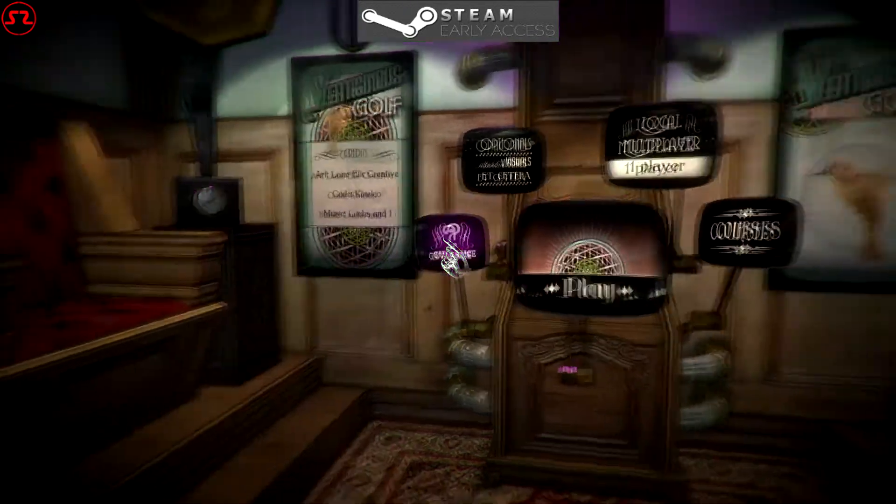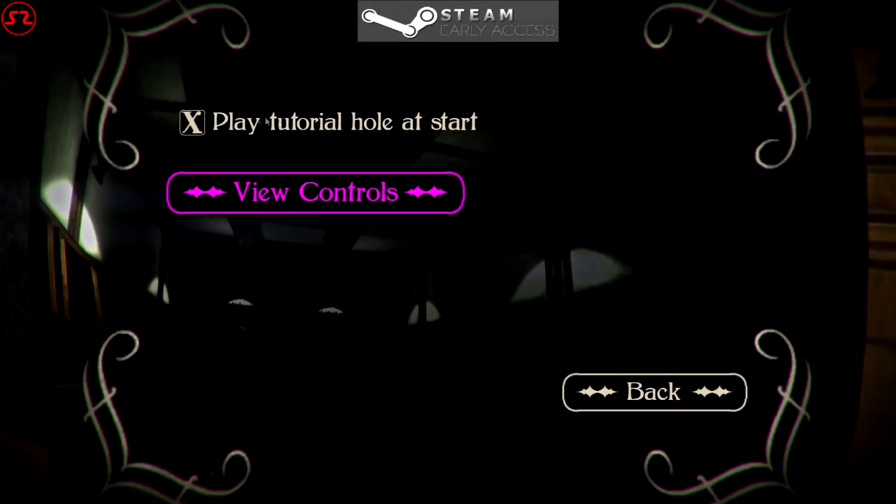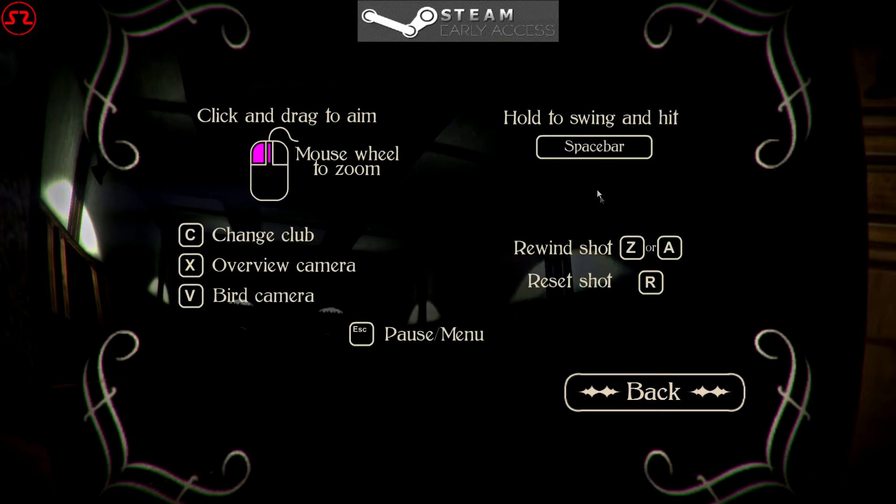You walk up to this contraption here — you can see there's the guidance panel, which is basically just where you view all your controls and check if you want to play the tutorial. Standard controls — I don't believe they are rebindable as of now, but the way the controls are set up they're pretty decent.